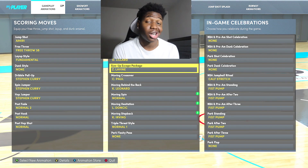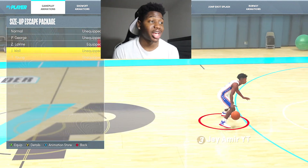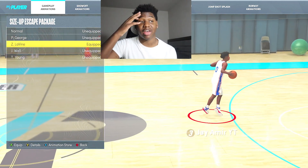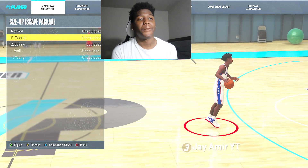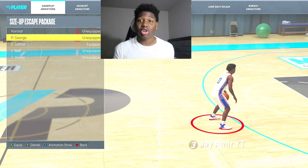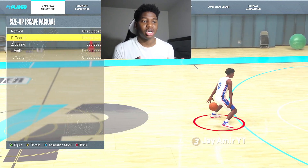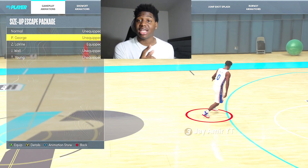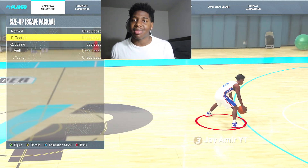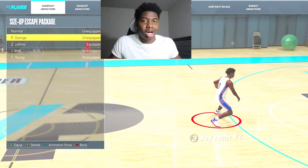For the size up escape, I've been rocking with Zach LaVine. For my people under 6'5" with ball handling, Zach LaVine or Trae Young. Paul George for my people with low ball handling and over 6'5" — you see the hop steps, that's what you really want for this size up escape. A lot of these can work off a screen, and if you get a good enough screen or a nice mismatch, through a series of combos you're gonna be able to pop them up.